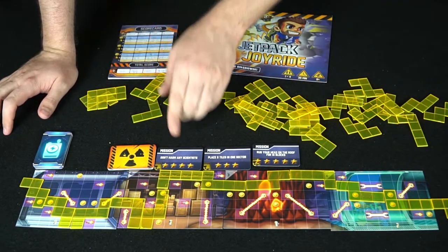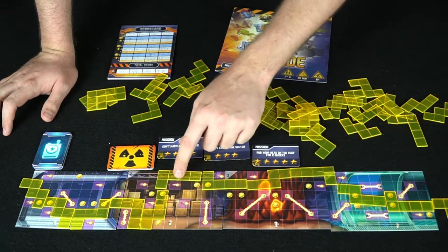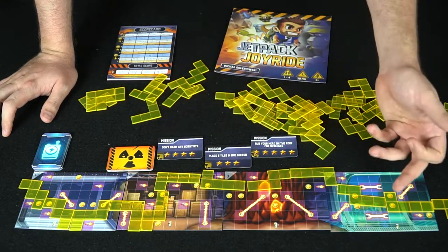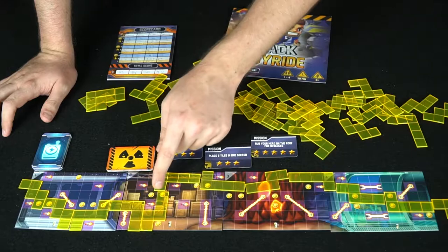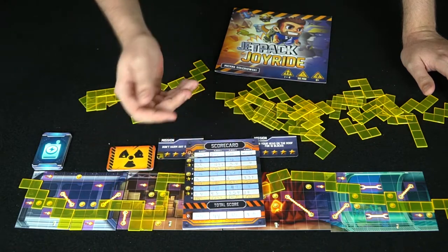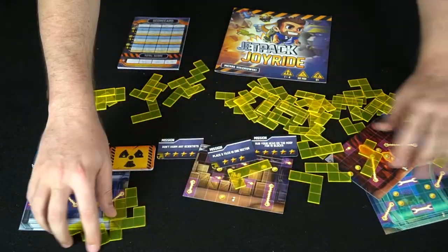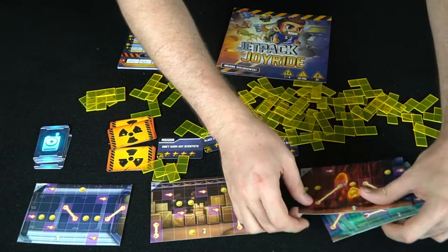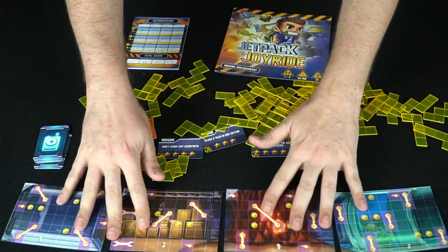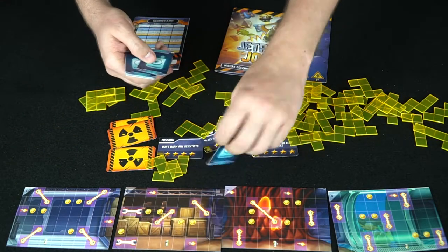Then you tally up points: did you harm any scientists? No. Did you place five tiles in one sector? Counting: one, two, three, four — not quite, so you wouldn't get those points. Did you rub your head on the roof? Yes — five, six, seven through sixteen total points. You put that on the score tracker. After scoring, you take everything off, flip the tiles over, and in the next round you'll pass them one way to change up the routes.